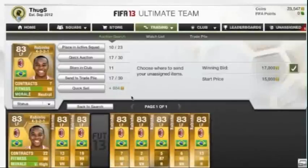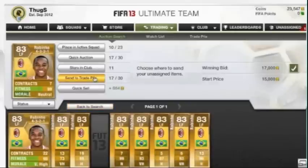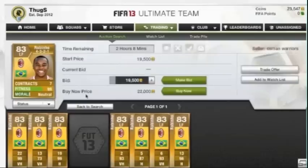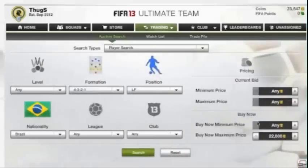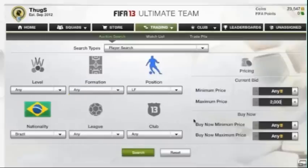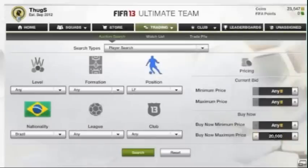Hey guys, I just found a new method to make coins on FIFA 13 Ultimate Team and I needed to share with you guys because it's a really, really smart method to make money — it's called the Robinho Method. This will be trading tip 1 or 2 depending on when I upload this. I just picked a Robinho up for 17k at the 59th minute by searching the lowest price. You're just going to try to find a Robinho for under 20k — he's the only Brazilian left forward, so it doesn't take much searching. I cleared out the only one under there and got it for 17k. I'll be able to sell him for 21k later in the episode.